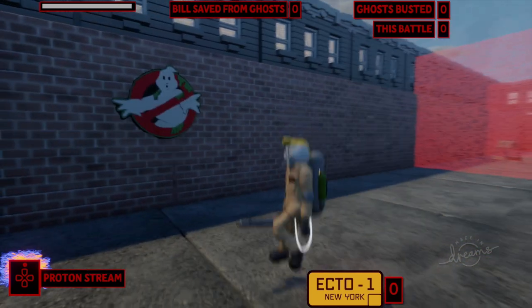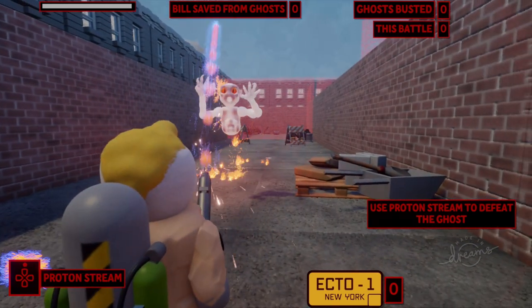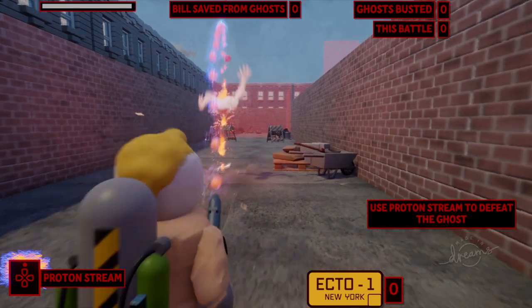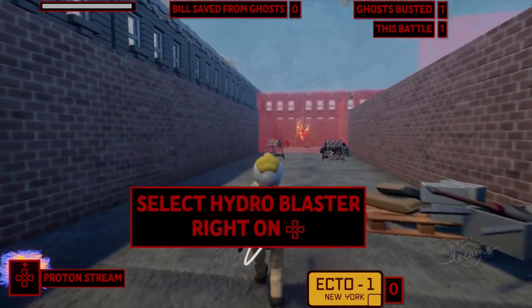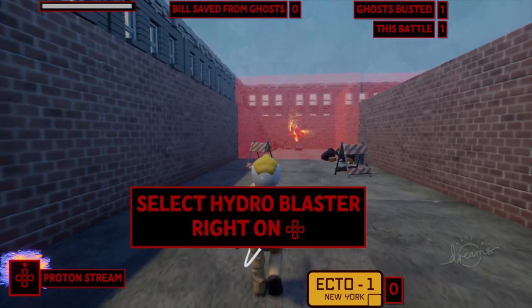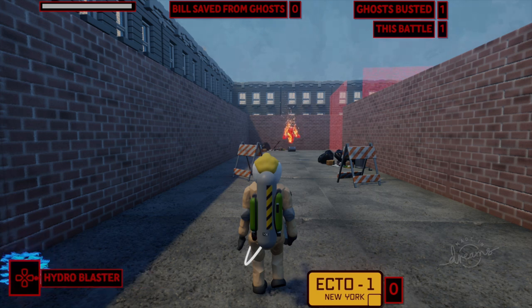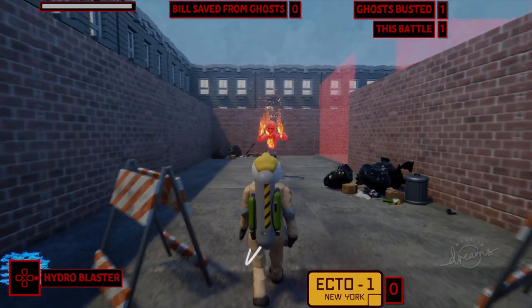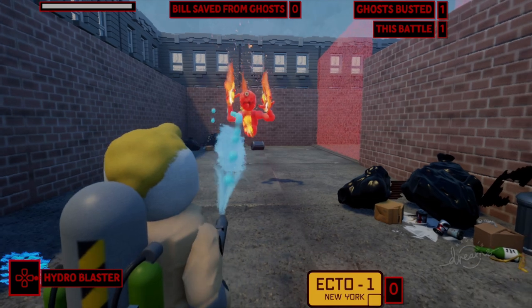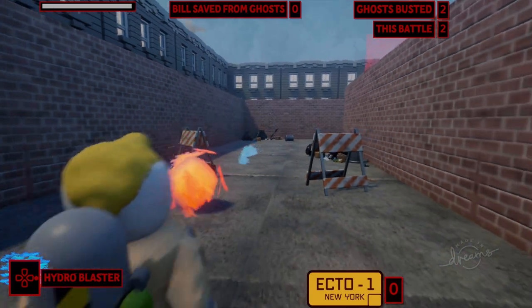We can now move around and use the X button to jump. Here comes a ghost — let's aim with the proton stream. Got him. Now we've got a fire ghost behind us, and it's telling me to choose the hydro blaster. On the bottom left of the screen we've got hydro blaster, slime blower, and marshmallow grenade. Let's choose the hydro blaster — water beats fire, right?